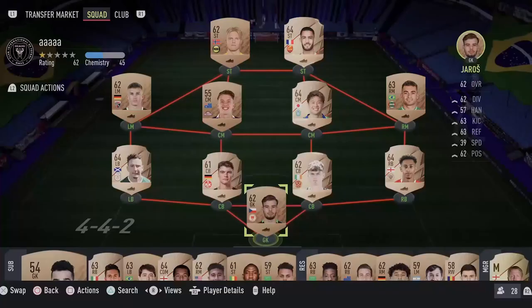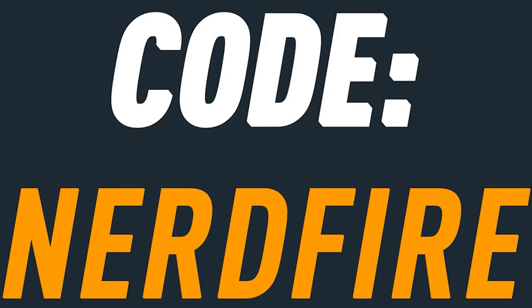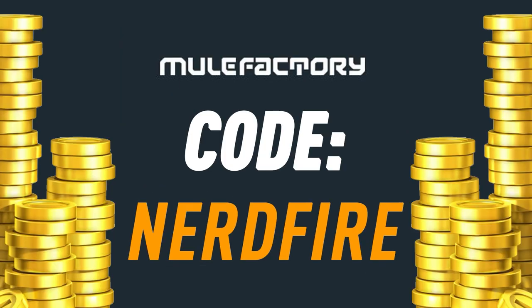Do you guys want to kickstart your Foot22 team off with a bang? Head over to MoogleFactory.com for the cheapest, most safe and reliable coins and use the code NERDFIRE at the checkout for 5% off your order and get yourself some FootCoins to boost your team right now.